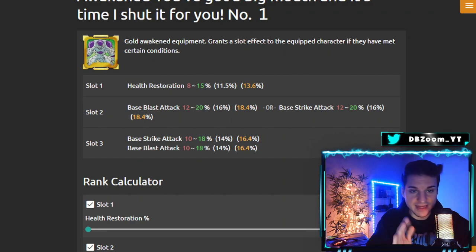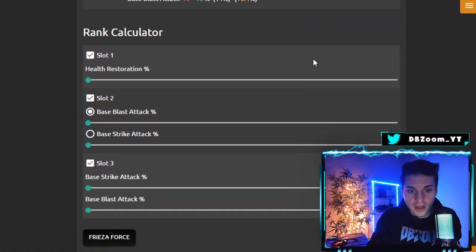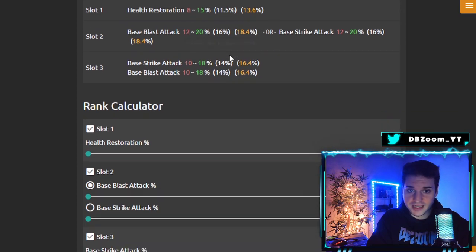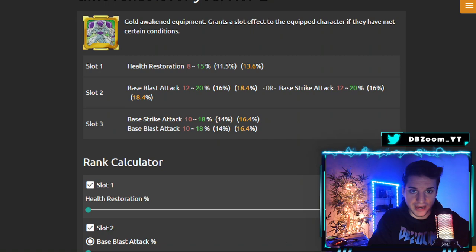I'm going to name a few awakened equipments as well as some normal ones, since awakened equipment can be hard to grind. This first one is specifically for Frieza Force — first slot gives health restoration up to 15%, second slot lets you choose either blast or strike attack up to 20%, and the third slot gives a two-for-one with both strike and blast attack up to 18% each. This is a must-farm equipment — not just for Cooler, but for any Frieza character in general.